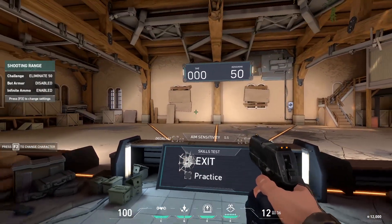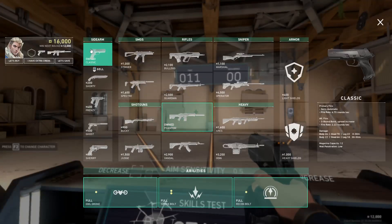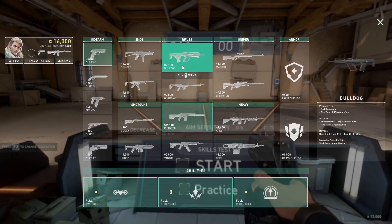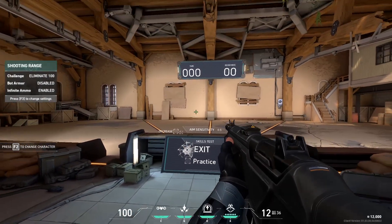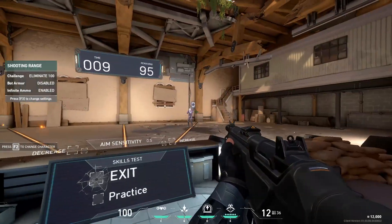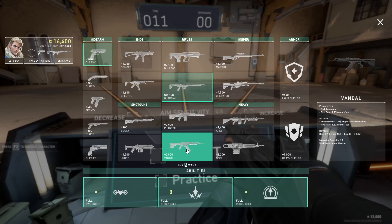Just press start and then the bots are going to spawn. With the Classic pistol, it will not be a one-tap headshot, so you have to hit them twice in the head - but that's okay. Go through the list: Classic, Ghost, and Sheriff. Then you're going to move on to eliminate 100 opponents, and for this you're going to go with the Bulldog, the Guardian, the Phantom, and the Vandal. You really want to focus on the Phantom and the Vandal here because these are the weapons you're going to want to use for those instant headshots. If you can get good with the Vandal and never miss a headshot, you're going to be able to rank up so fast in Valorant.